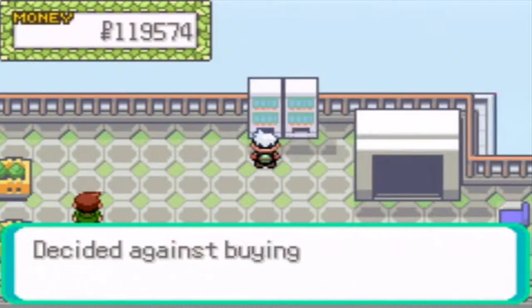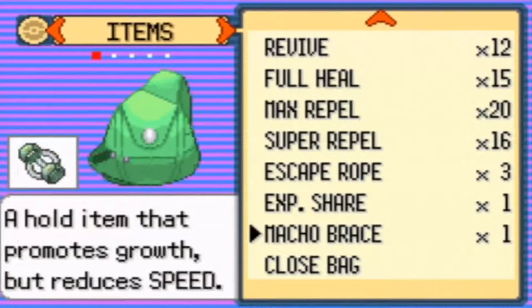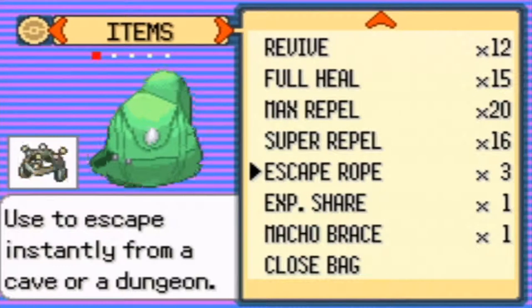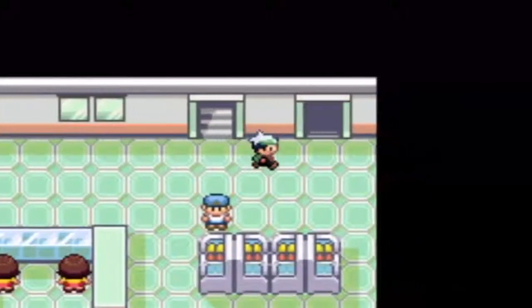I'm gonna check my bag to make sure it's organized to my liking. So far it looks pretty good. I'll keep the Macho Brace in my bag just in case, so I can use it for experience. That should do it - let's go down the stairs.